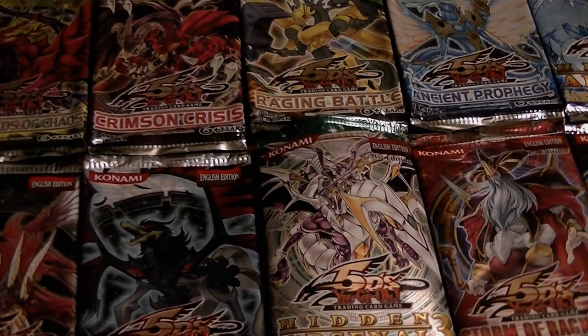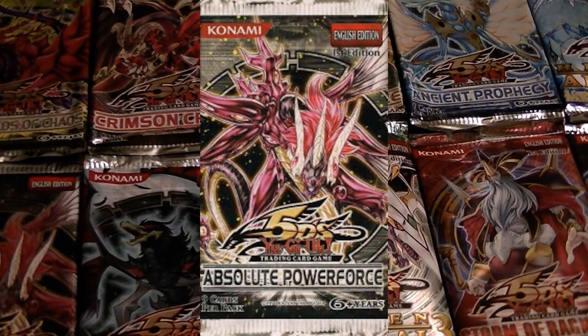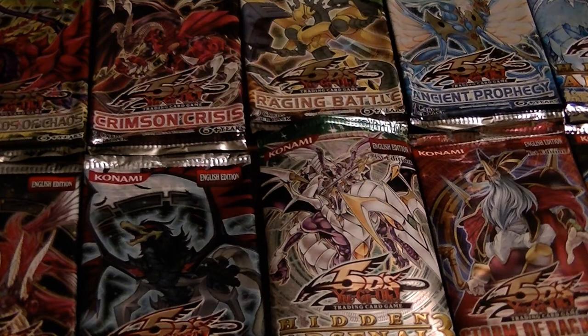The 35th pack I am mentioning is Absolute Power Force. It introduced the Scraptile and Inca archetypes, and further support for Majestic, X-Saber, XX-Saber, Synchron, Reptilian, Jinn of Rituals, Spider, Cyber Dragon, Umi, Koa'ki Meiru, Earthbound Immortal, and Gravekeeper archetypes.